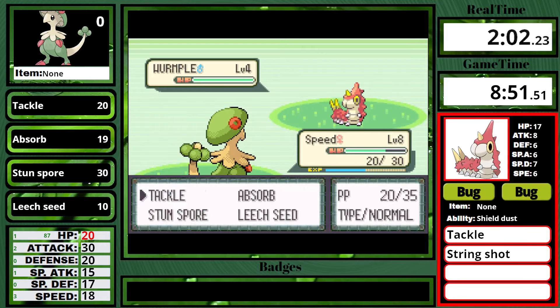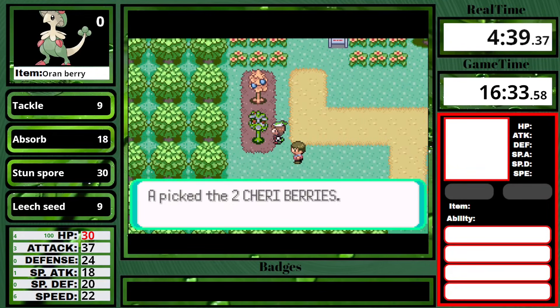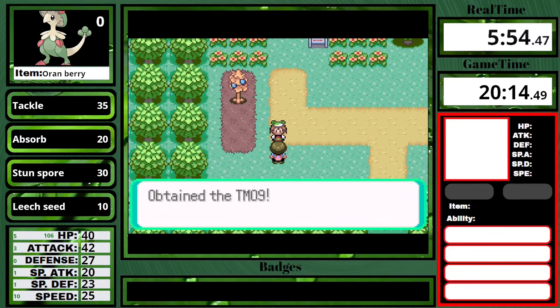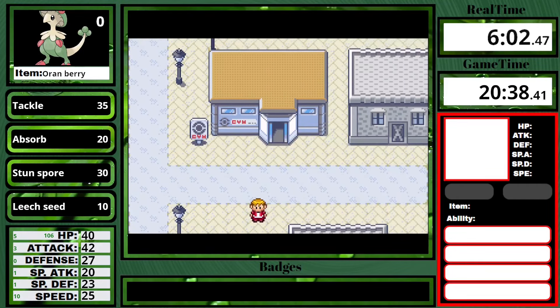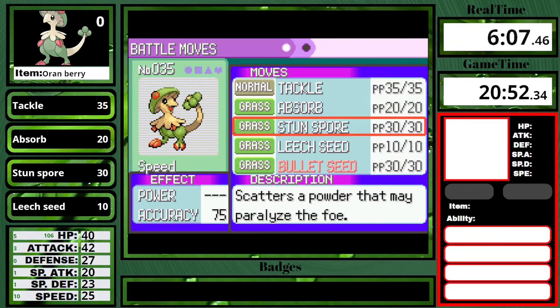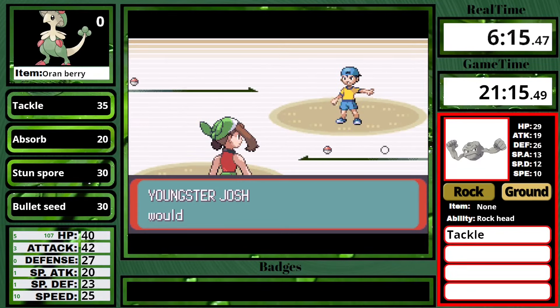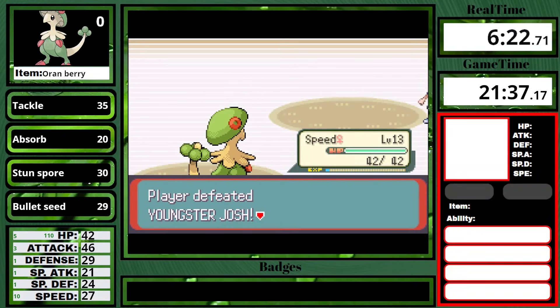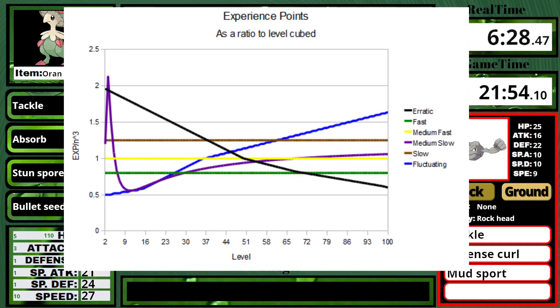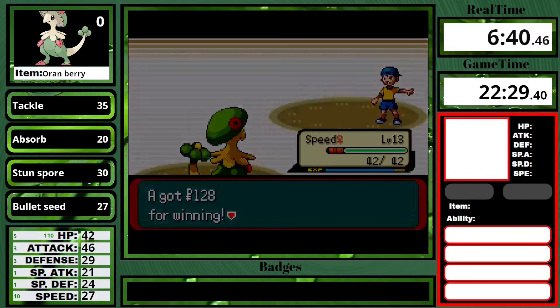Although being a fighting type will make Tate and Liza harder, we'll talk about that when we get to it. I also want to mention we are in the fluctuating growth rate. Very early on, we level up incredibly quickly, but then after that, we start to really slow down. The fluctuating growth rate requires more XP to get to level 100 than any other XP group. So this may or may not benefit Breloom — we'll just have to see throughout the whole run.